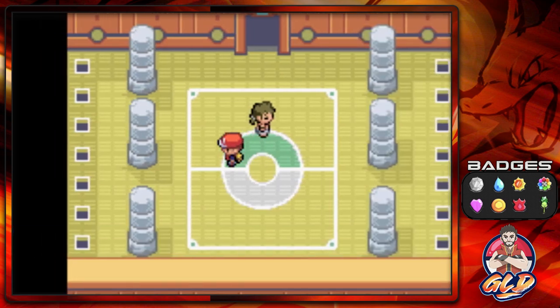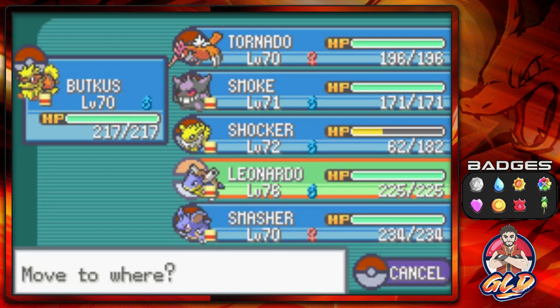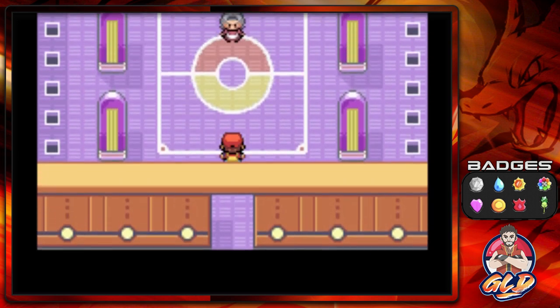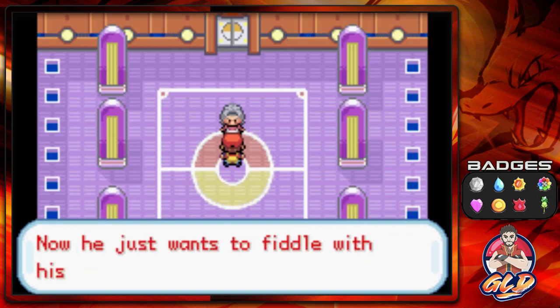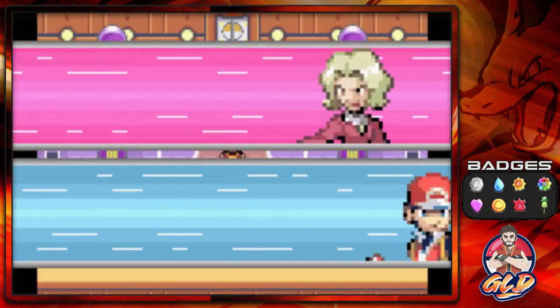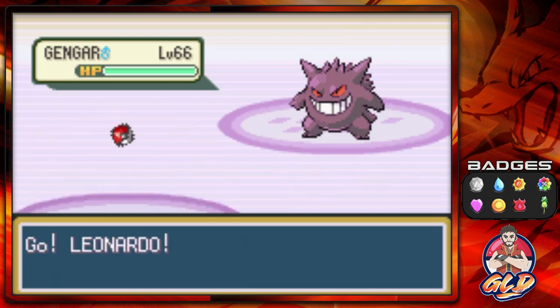I'm going to take a shot in the dark and go with Leonardo. There are still a few things I want to show, like evolutions, and I'm thinking of doing that on my House of Draven channel. Of course Agatha's going to talk about Professor Oak - 'You're the child he's taken under his wing, aren't you? He likes to fiddle with his Pokedex. Pokemon are for battling, Draven - I'll show you what a real trainer battle is.' I love this song. Let's take on Agatha.